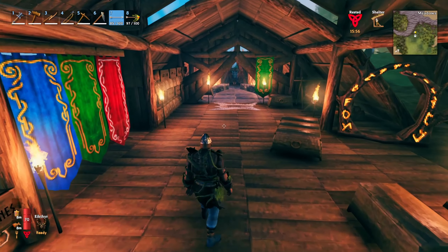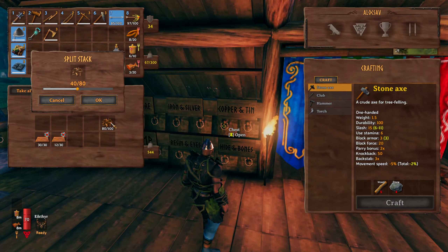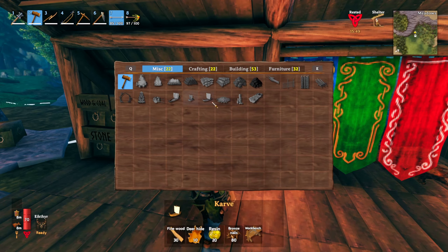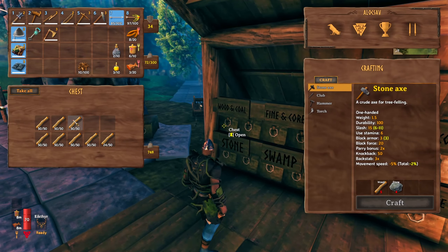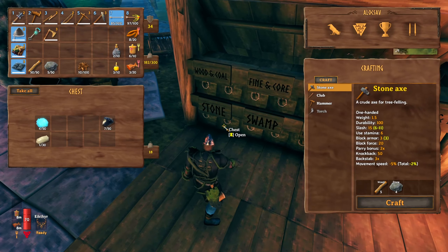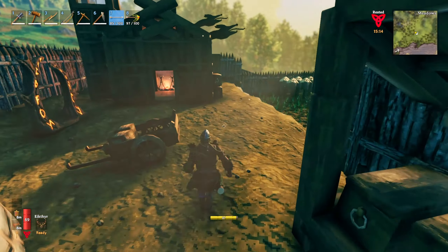I'm gonna need a few things. I'm gonna need the nails — the cart takes ten nails and wood, so let's bring a full stack. I'm also gonna need some stone, but I only got five here. I don't think I'm gonna use stone for what I was thinking.